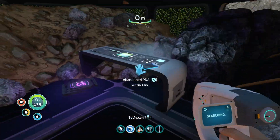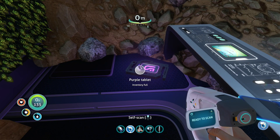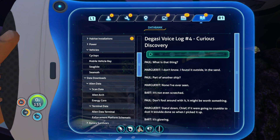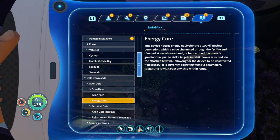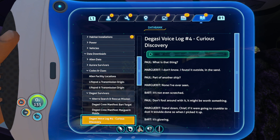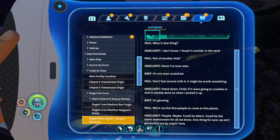There's the stasis rifle fragment — how many more of these do we need? Where are you, rifle? It'd be in the tools section. We need a computer chip, a battery, magnetite, and titanium. So we're getting towards having some weapons. Let's pick up this PDA. It's another gassy voice log. What is that thing? I found it outside in the sand — part of another ship I've never seen. It's not even scratched.